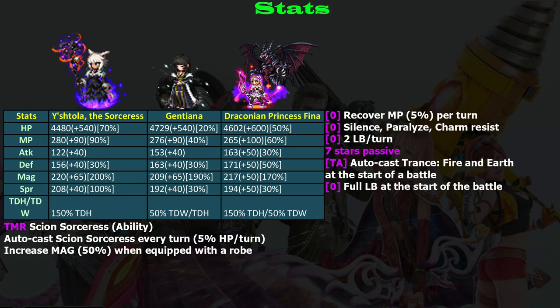The only thing worth mentioning is she has full limit burst at the start of battle. This matters because she is free, meaning everyone will have her. Full LB characters at the start of battle are really nice for farming events — just turn on the auto feature, enter the battle, and every turn they cast their LB, which is powerful enough to kill waves in one turn. That's what I've been doing during the King Moog event.